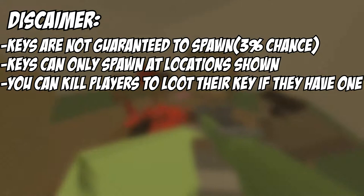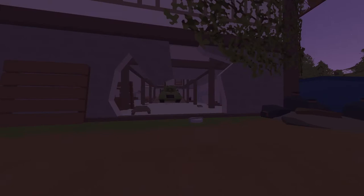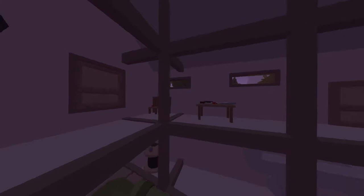Now onto the key locations. The first key can be found inside one of the two connected buildings inside the town. The second key is also located inside the town, but it's located at the control room of the barn where the tank can spawn — it's the closed-off barn, which you can get into either by breaking down a certain part of the wall or by doing parkour to get in through the roof.